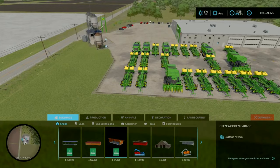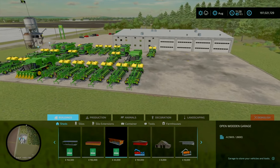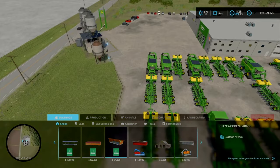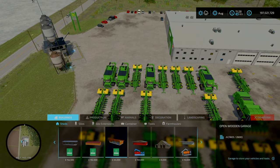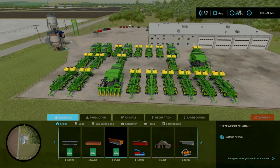If you head to the store, looking at the store, this is going to be your new spawn point for equipment. Got various pieces of equipment. I did set up having 14 John Deere cotton harvesters and 10 excellent combines.